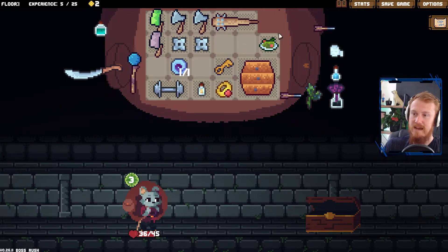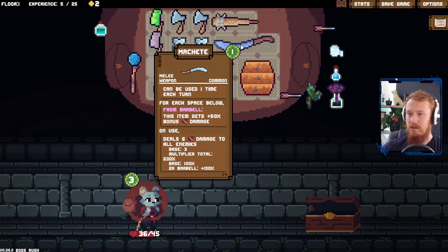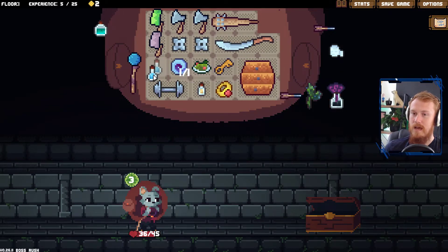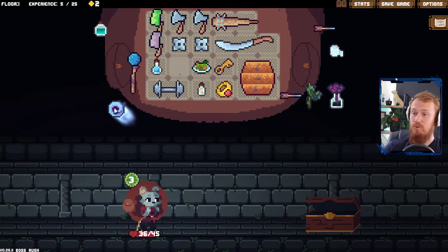I still think it's worth taking this one. It is a one cost. Although six damage there is not great — but it is free. No, it's not — it's a one cost now. Liquid armor is good. Add seven spikes itself. Honestly that could stack up pretty damn quick. So we're going to take this.